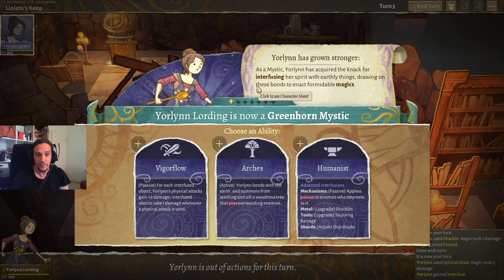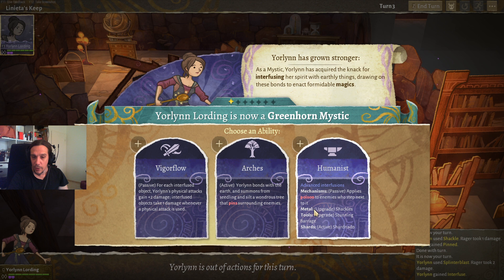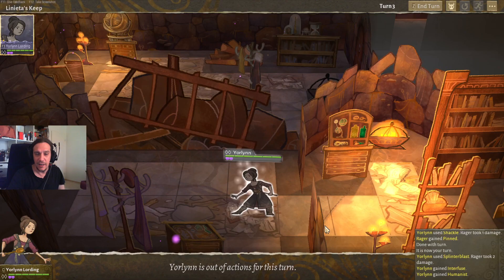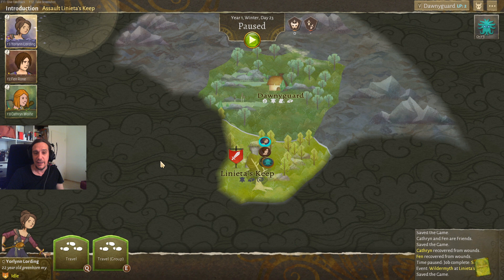The Mystic is really focused on interfusions but you can of course do different builds. Since this game always randomizes your choices, it's not easy to say you should go for a specific build — rather I'd advise you to take the perks that sound interesting to you, especially if you're new to the game. Here we can learn to apply upgrades to metal, tool, and shard interactions. The Mystic is a really interesting class and a lot of fun because it's not your standard magic user — instead you have an environment manipulator going crazy on your enemies in lots of different ways.